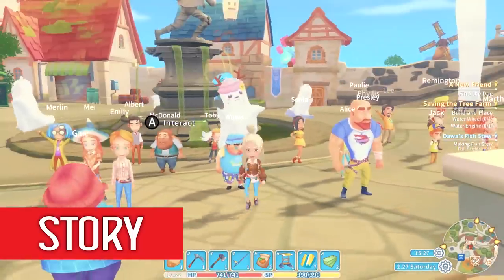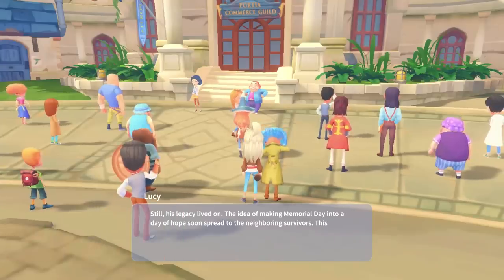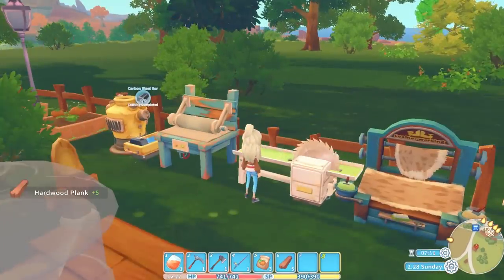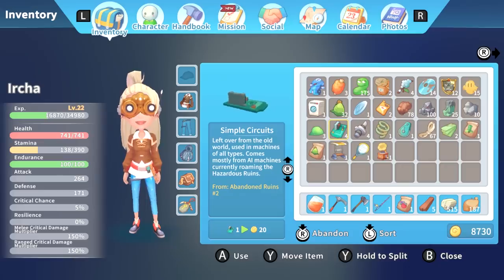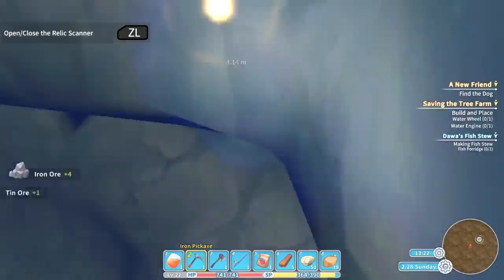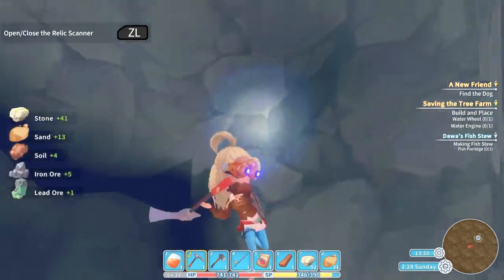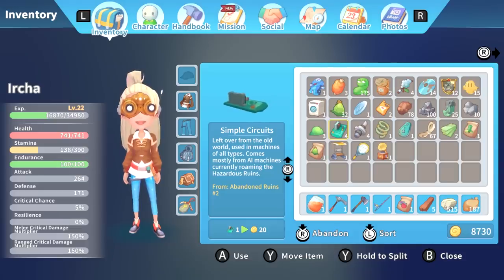My Time at Portia is set in the post-apocalyptic world of Portia, where you are assigned the role of a workshop owner, with building and crafting machines and work tables at your disposal. You create items, which you need to create another set of items, which you will need to create even more complex end items. So it is somewhat like Minecraft. When you go digging in the mines, you will find all the relics from the old world, like washing machines and CDs, electronics and old engines.